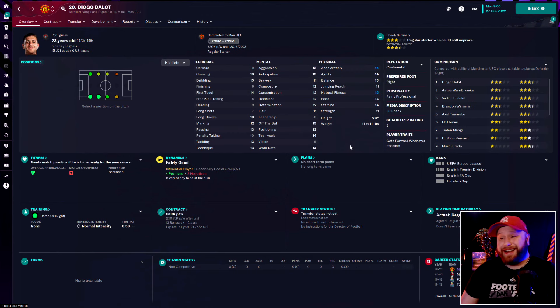Diogo Dalot is a tidy all-round fullback but he's not incredible at anything. He's pretty quick, pretty big, reads the game well, pretty good on the ball and in defence — but not outstanding at any of it. I think we keep him around. He's on a very low contract and still 23 years old so could improve, but he's not the future of Man United at right back and this is definitely one of the positions we need to look at.